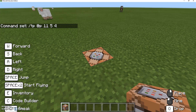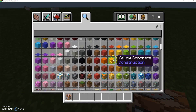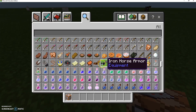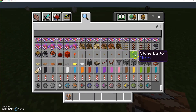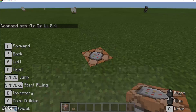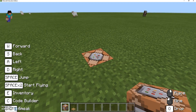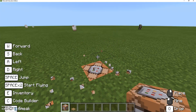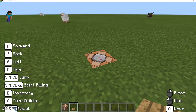Now we need to get a pressure plate block. So we hit E for our inventory and scroll down to the pressure plate. I'll choose it and close out of there. Now to place it on top, I hit shift and then right-click.